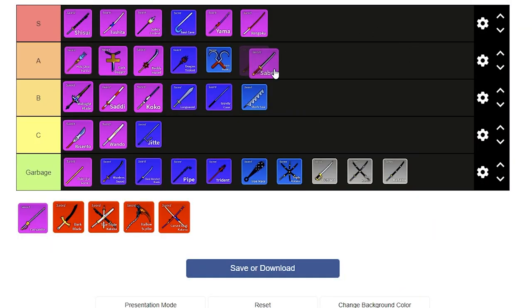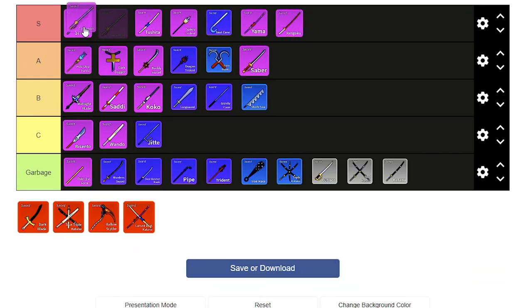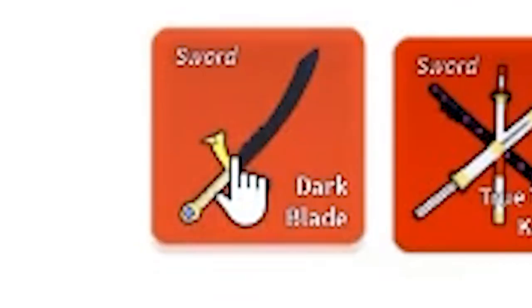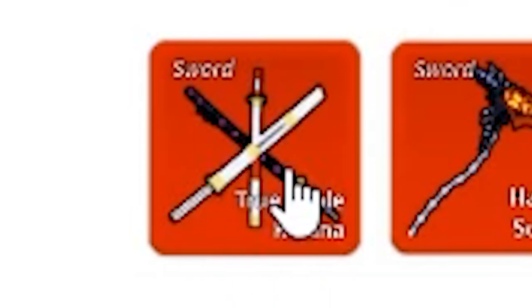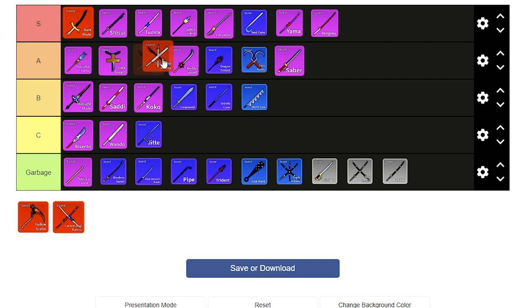Saber is alright, I'll place it just below Buddy Sword. Cavendish is amazing — I love it a lot; when it came out it was one of the only things I'd use. But it's annoying how everything can be dodged with Observation, so I'll put it just below Spikey Trident. Darkblade — pay to win, I swear, it's too good. True Triple Katana is alright but really not as good as it should be for how hard it is to get: you need Wando, Sati, and Shisui all at 300 mastery, then pay even more — the originals are 2 million each and the final sword is around 2-3 million.